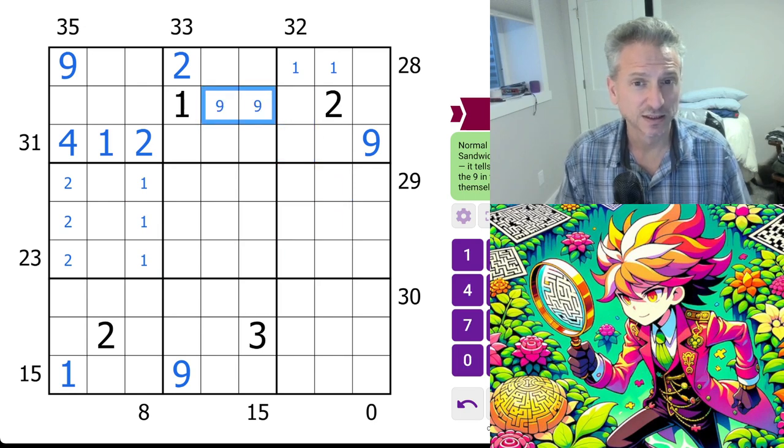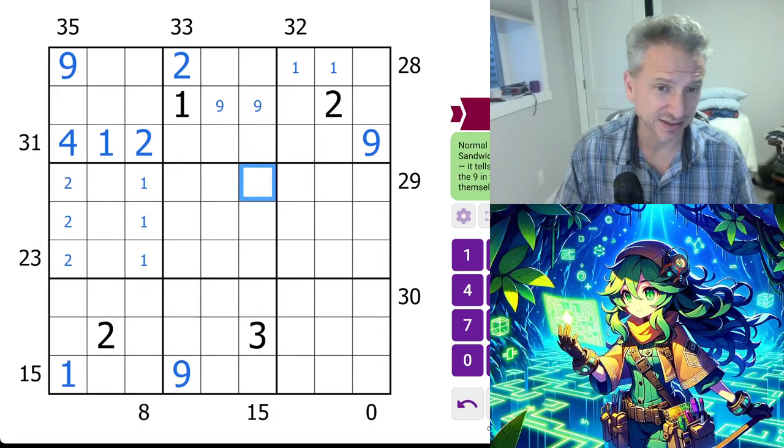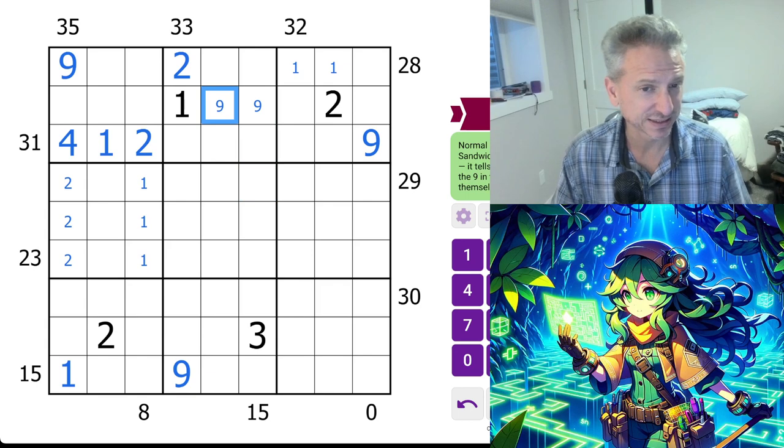These are nines. So nine here — 15 would mean can't be nine-six, can only be eight-seven. If this is a nine... we don't know that this is a nine. It doesn't have to be a nine. I have to think about that.